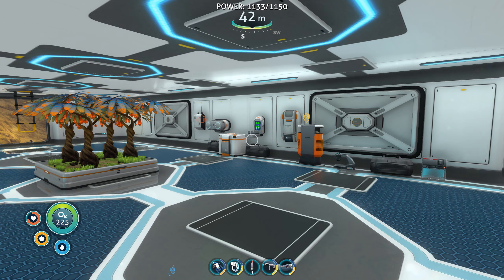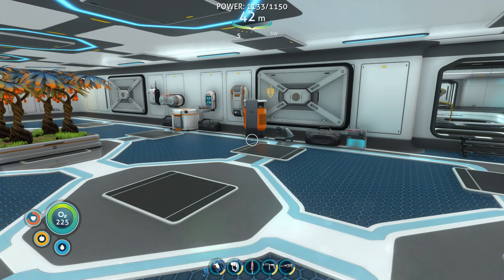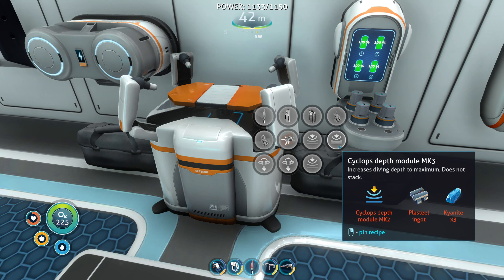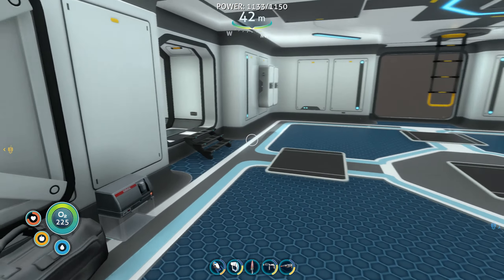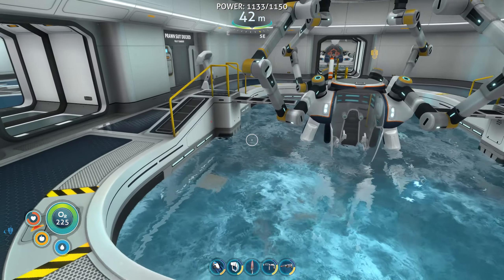Hello everyone, welcome back to Subnautica. In the last episode we farmed some kyanite, which is the resource you need to get the last upgrades for your prawn suit and cyclops. We made the depth module for both the prawn and cyclops, but I also want to make the thermal upgrades. Our mushrooms still need to grow a little bit so we're going to wait for that.